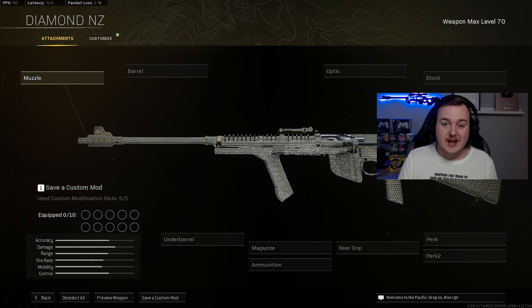Going into our first weapon, we have the NZ-41. This weapon got buffed a lot here in Season 4, which makes it the number one assault rifle, because the STG did get a lot of nerfs. So the NZ-41 is now the number one assault rifle to use as of right now.